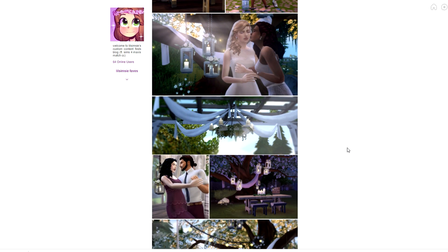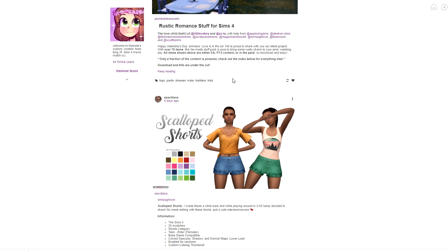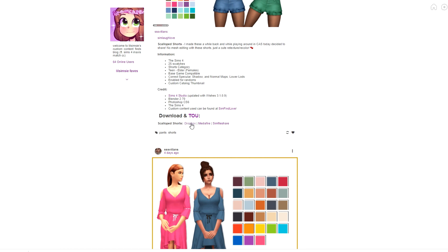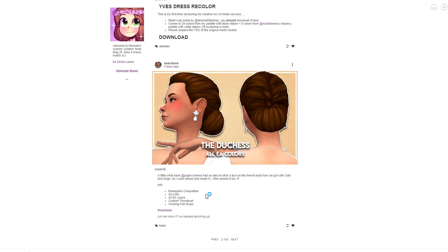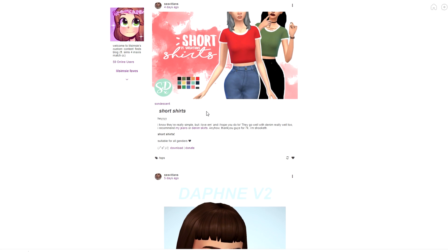I'm thinking of doing a separate review on the Romantic Stuff Pack so I'll pause on downloading it for now. Here are some beautiful scalloped shorts from one of my favorite Maxis Match creators — I'll grab these, they're going to be absolutely perfect. Then a really beautiful Yeaves dress recolor — I'll grab that. And the Duchess hair — I think that's such an elegant name — it looks like a bridal hairstyle.